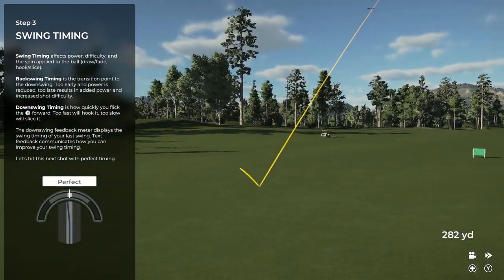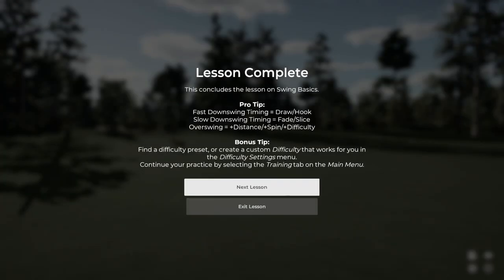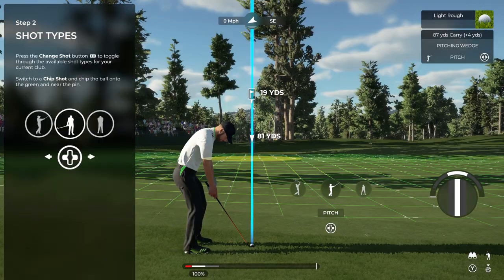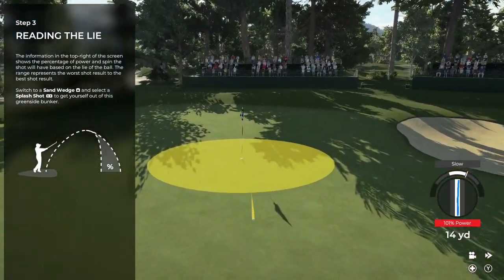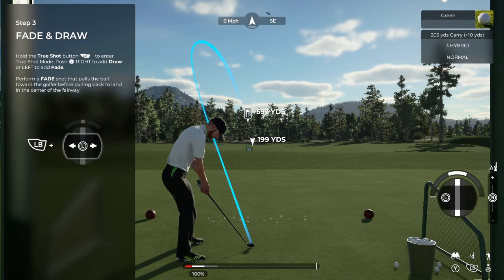It also highlights how you can improve your results from shot to shot. At the end of each tutorial, we share some pro tips to help you continue to hone your skills as you progress. We also step through other aspects of the game like putting, how to read a green, and club and shot type selection. We even have a few tutorials for the seasoned player with advanced shot tutorials for partial shots and how to utilize shot shaping controls.